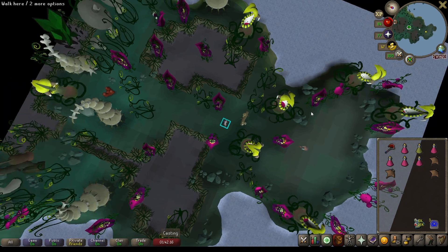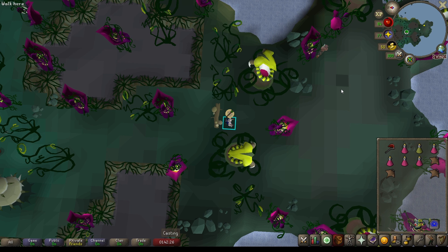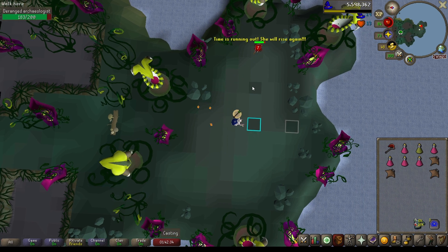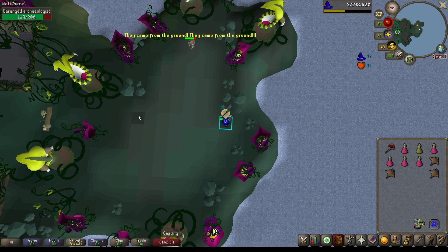We'll run to the southernmost part of the island — that is where the boss is located — and when you are ready, you can climb over the trunk to start the fight. The Deranged Archaeologist has the same attacks as the Crazy Archaeologist: a ranged attack which you protect from the whole time, a normal melee attack (so don't stand near him), and an AoE special attack. The main difference is the Deranged special attack is a lot stronger, affecting a 9x9 area instead of a 3x3 area and dealing a lot more damage.